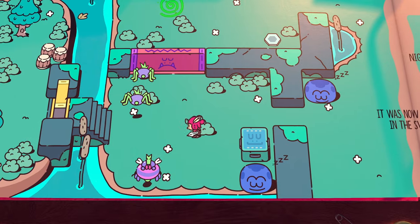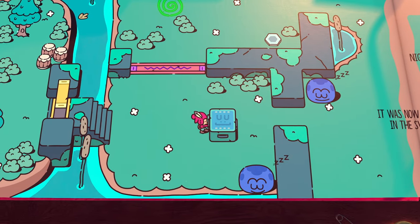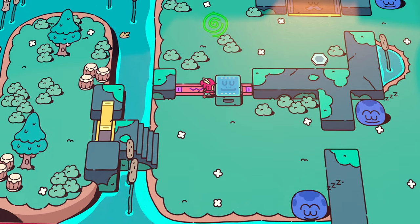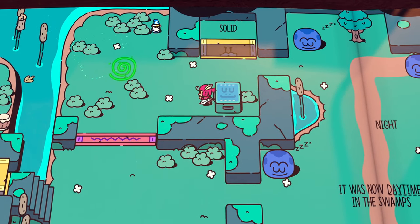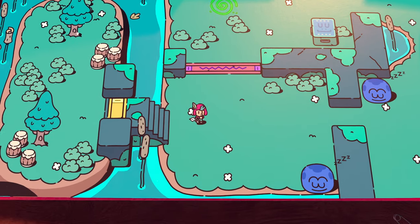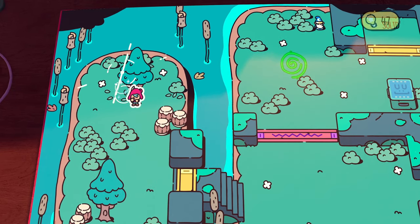In the daytime/nighttime puzzle area, come over here and kill all the bugs. Once the gate drops, pull this block up to the pressure plate, drop it, and run down here on top of this little platform. Hit the tree for your next scroll and pick it up.